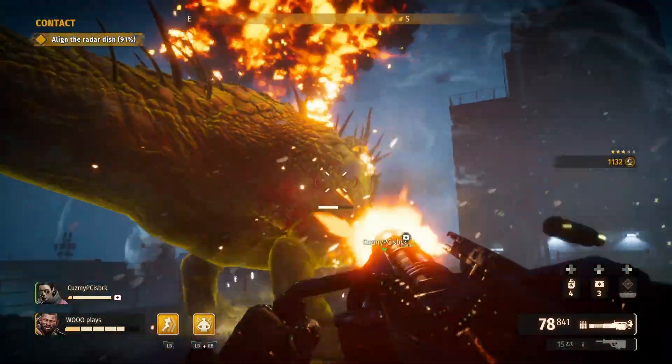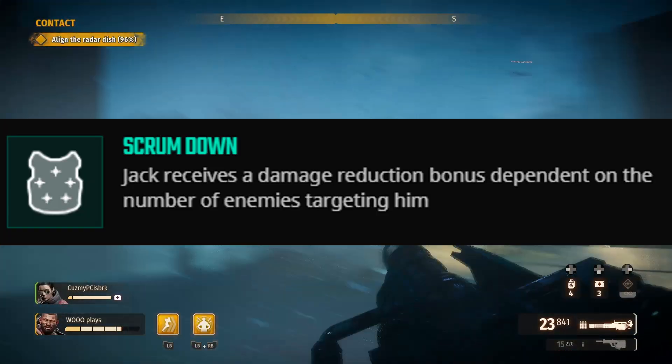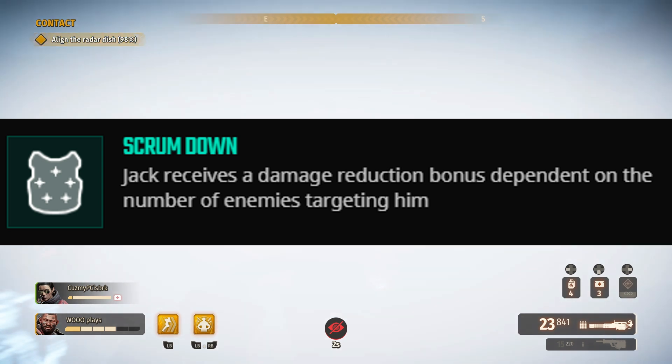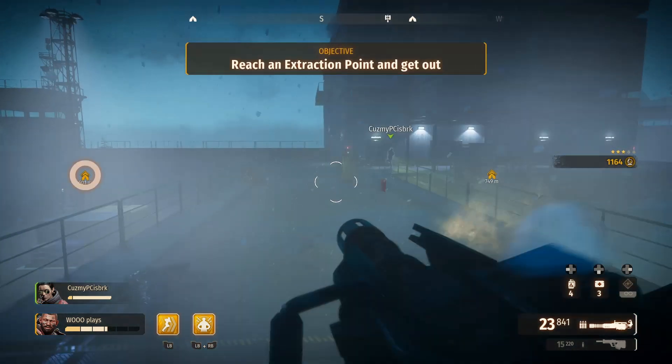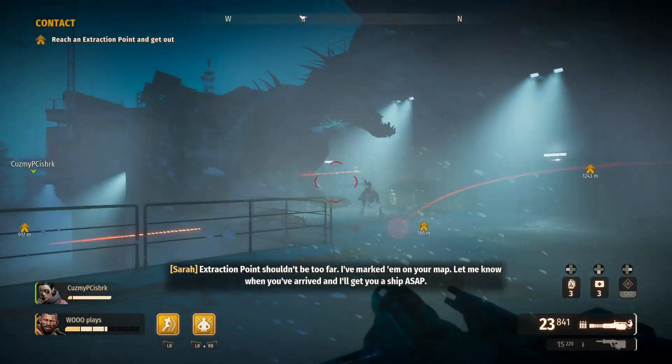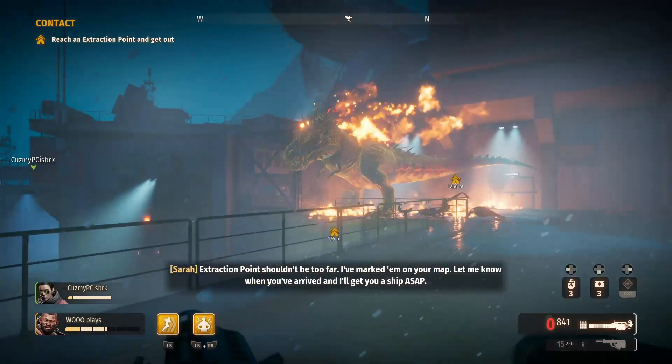In terms of the passive, we're talking Scrum Down — Jack has greater damage resistance the more enemies are targeting him. That is a really awesome damage reduction bonus, so when NPCs are targeting you, you're going to have that reduction that makes you even more tanky.